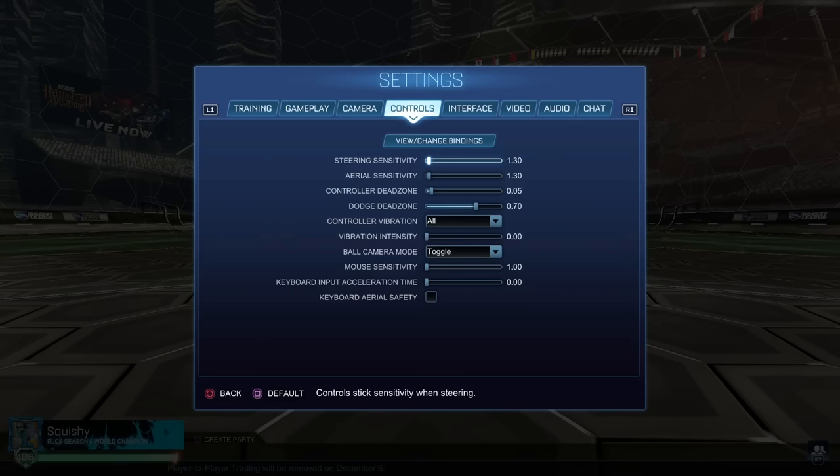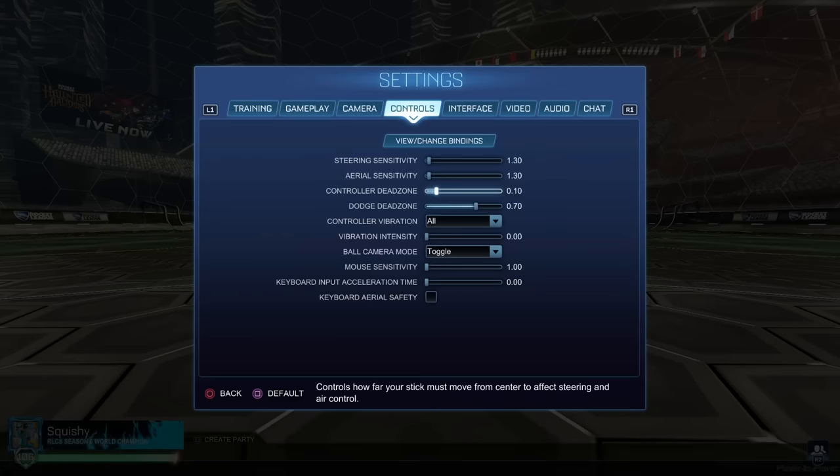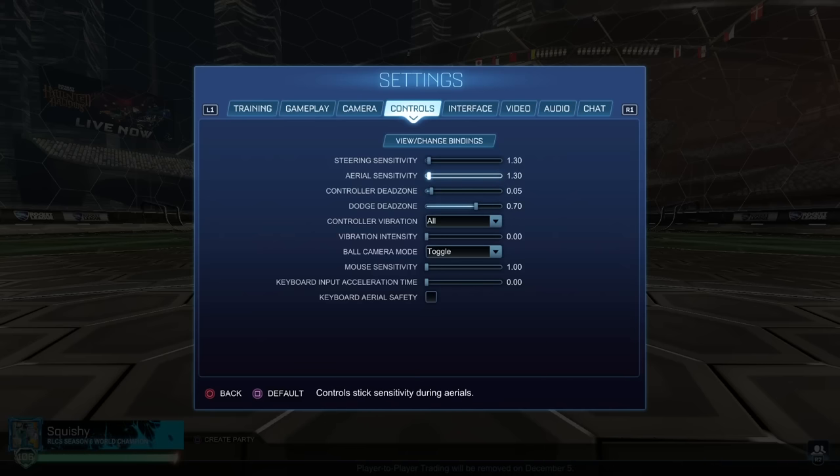For sensitivity right now, a really good baseline is 1.3, 0.3, 0.05, and 0.7. If you're on Xbox controller, this is going to feel different — you have to mess with your controller dead zone. I would go to 0.10 if you're on Xbox controller. 0.05 is really good for PS4. PS5 controller is also different — you can go much higher sensitivity on PS5 and it won't feel that high, so I'd recommend going to the 2 sensitivity if you're using a PS5 controller. The dodge dead zone anywhere between 0.5 up to 0.7 is probably good — Zen's using 0.8, but there's a chance you'll double jump at that high, so I'd recommend a little bit lower for most of you.